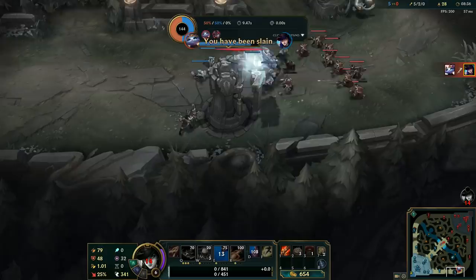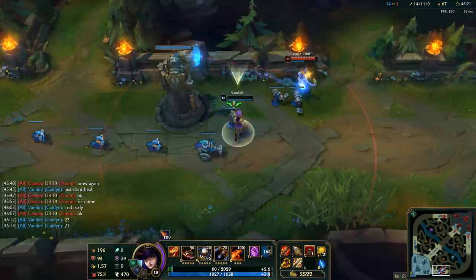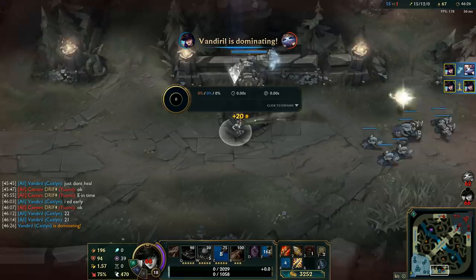Death recap also looks pretty interesting when you pull this off. There is no information about you doing any damage to yourself — it's just minions or other enemy units. But the best death recap appears when you do it without taking damage for the past few seconds: the death recap is basically empty. Nothing. Nada.